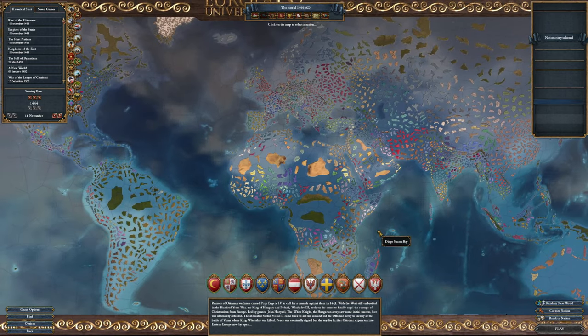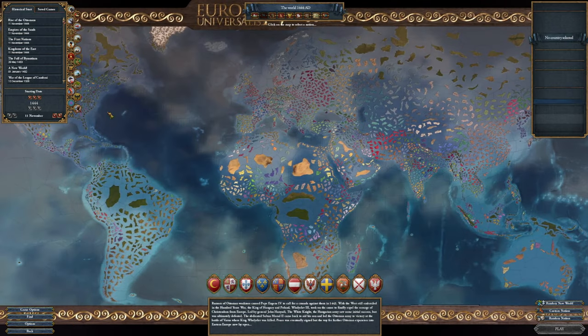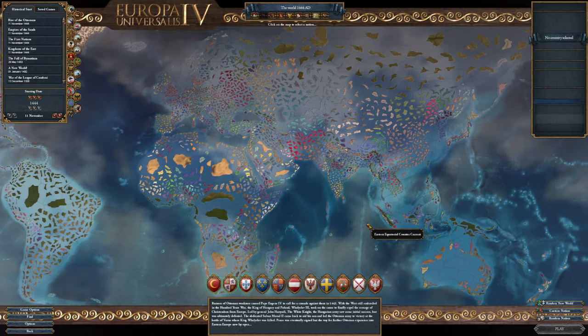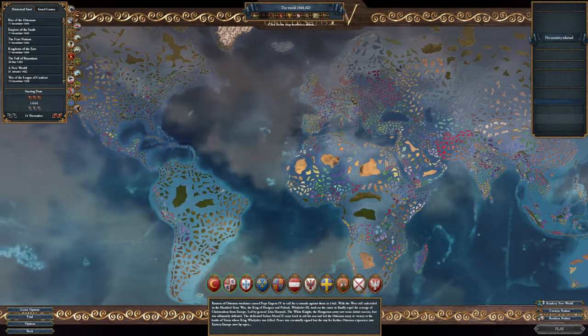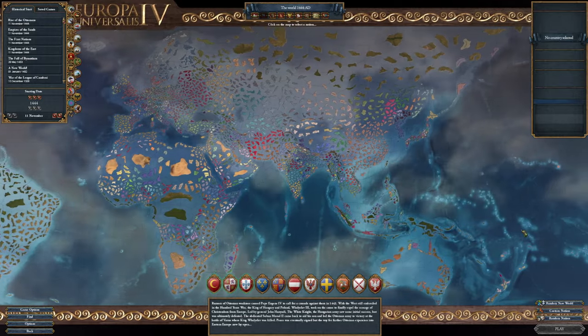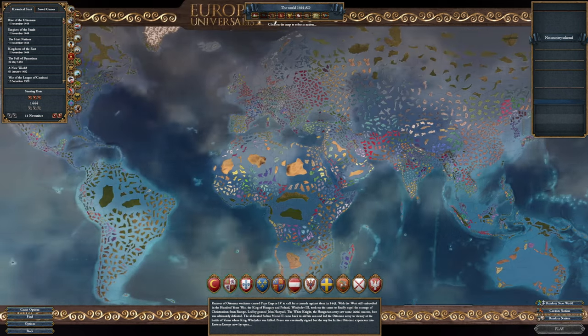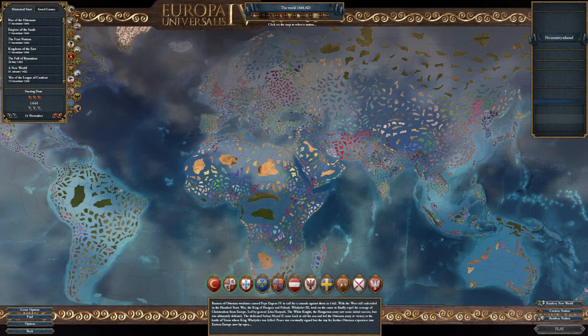Now last time we covered it, it was only Europe that was islands. Now you can see the amount of curse that has been put upon this game — it's so cursed. Everywhere is islands, every single province, including all the colonial lands. Everything, even the wastelands, are islands. All of this is also inland seas, so please remember that.